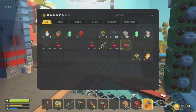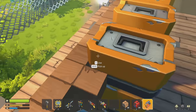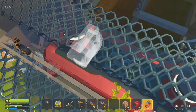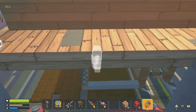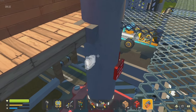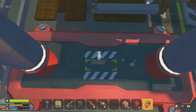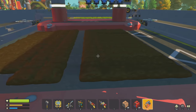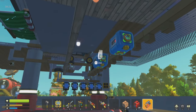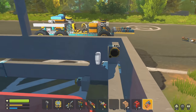I have another idea - I kind of want to redo this little area and have a switch that leads down via elevator into here, so I have all the plant seeds down here. We can just take the elevator down, get all our seeds, do what we need to do. We've got a whole bunch of stuff to do.